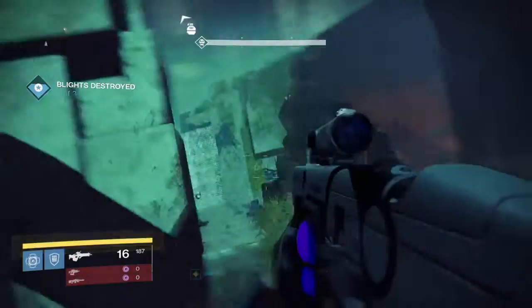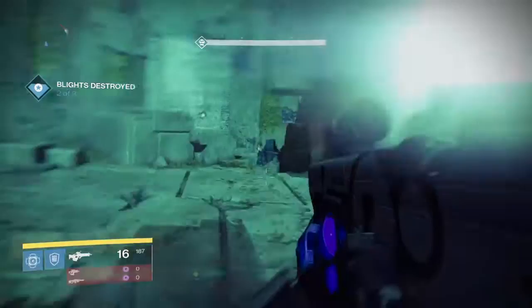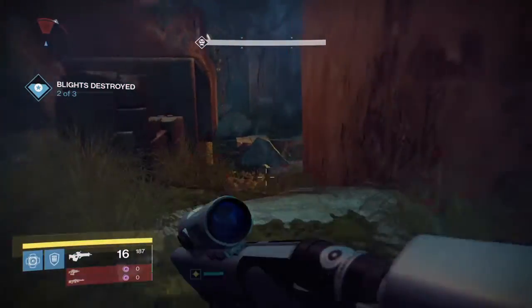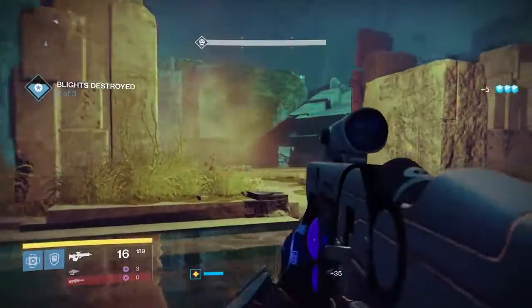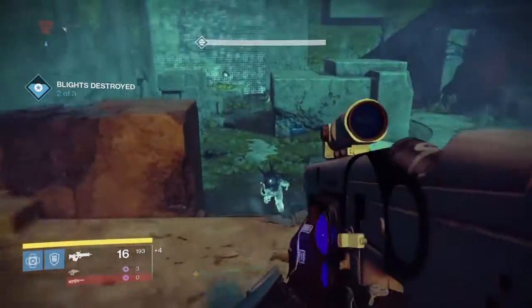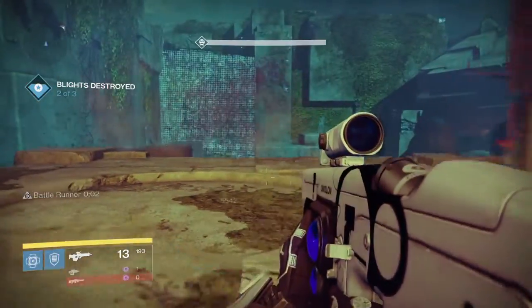The third and final Blight — you need to head all the way to the right side of the map, staying along the wall. The Blight is in a little alcove cave area down the stairs and to the right. Be careful: there is a Taken Centurion, a yellow level Centurion down at the bottom, and he shoots Axion Bolts at you. They are Void and they will one-shot you.